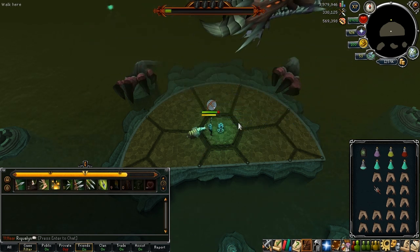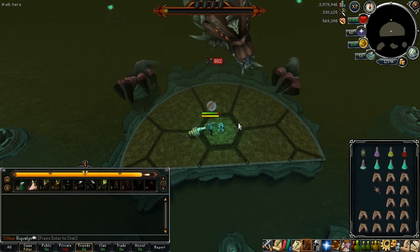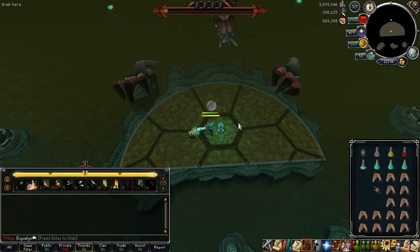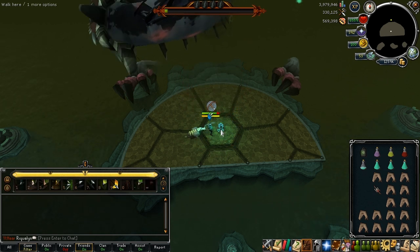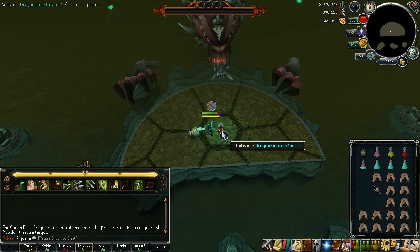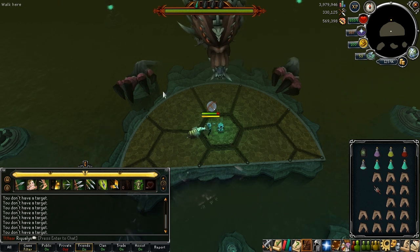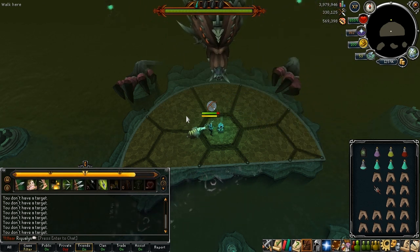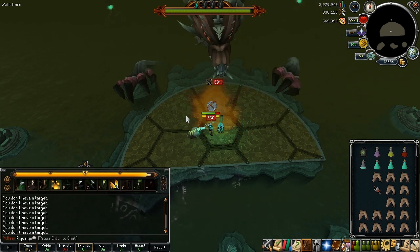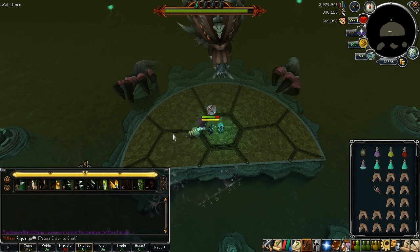This is where the first crystal is going to spawn. When the Queen Black Dragon's health is almost low, you want to be as close as possible to the pedestal. The second it ticks over and she takes that last hit, it's going to light up — you click it and move on to phase 2. And here it's just a matter of doing the same thing as last time, using those abilities as they come out.